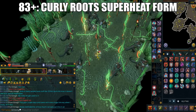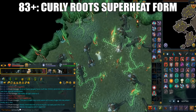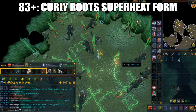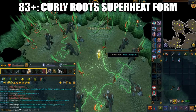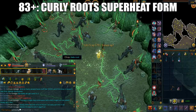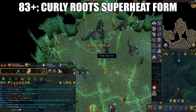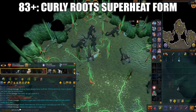The last conventional method is Curly Roots with Superheat Form. It's located in the Jadinko Lair middle room, which is south of Herblore Habitat. It requires the Light Within Quest, 83 Firemaking, and 91 Prayer. You'll only chop the curly roots — if you chop the straight roots, you hardly get any XP. You have to chop the curly roots twice and then it will finally burn with Superheat Form.